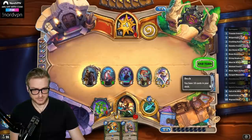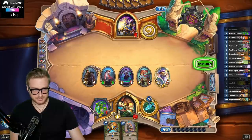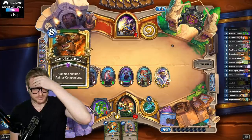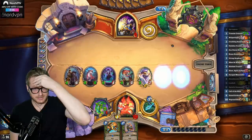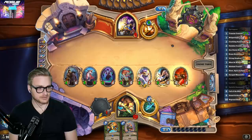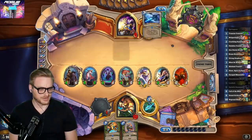I guess we don't get a kill with Nagrand Slam because of board space. Oh no — that's going to be bad. That makes us worse into Anduin. What's the worst class right now? Mathematics, for sure.